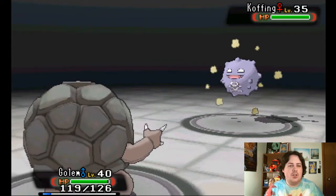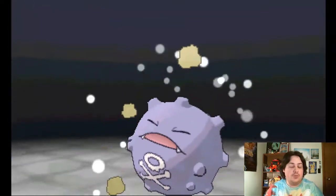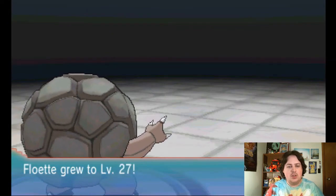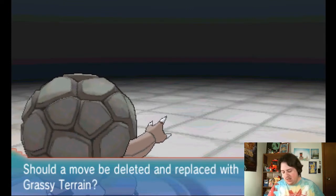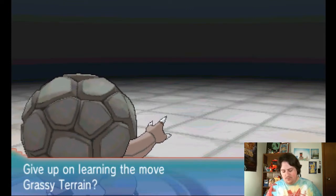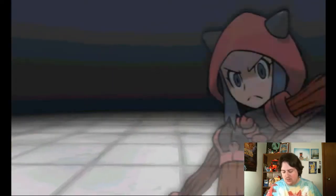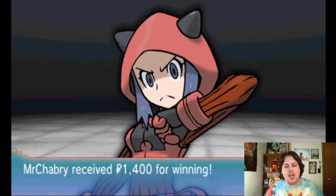We'll go for a Stone Edge — Stone Edge should one-shot, I think. Oh yeah! Golem is a wonderful Pokemon. Floette is level 27 and wants to learn Grassy Terrain. Not really worried about Grassy Terrain — the only thing I could see that helping is our Sceptile.